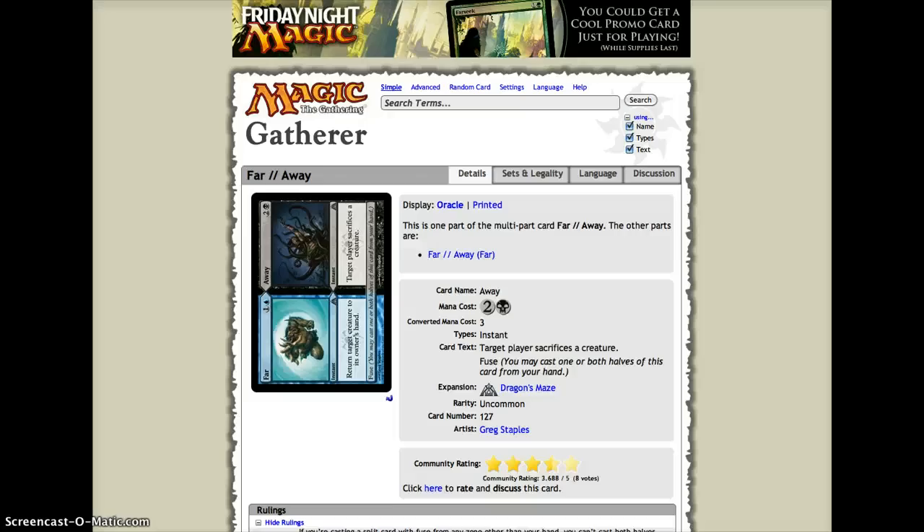First of all, we have Far: return target creature to its owner's hand. You can use that on an opponent's creature or on your own creature if they try to target it, or in combat. Then Away: target player sacrifices a creature, which works very well with the other part if you fuse them. If they have two creatures, you bounce one to their hand and they have to sacrifice the other — you get to choose which.